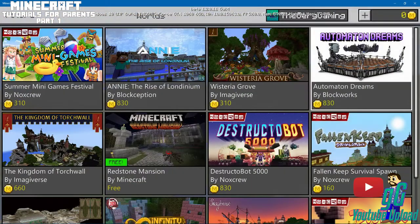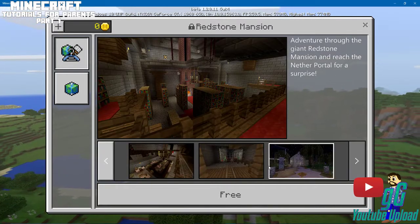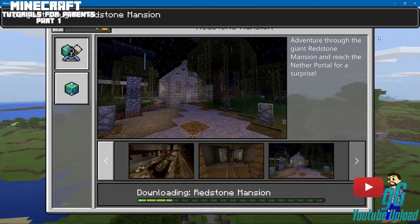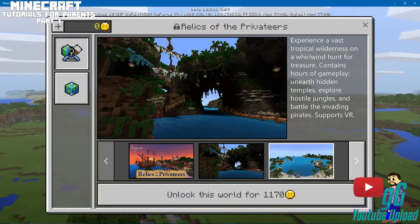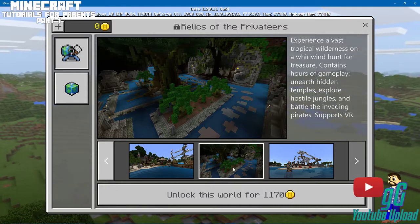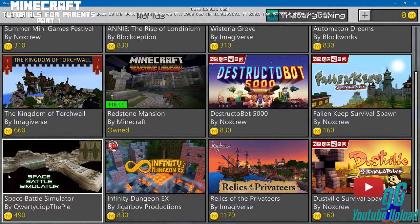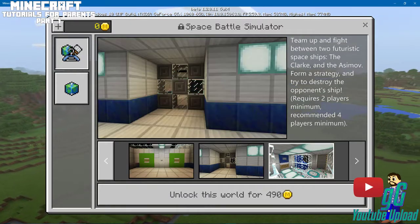Basically you have texture packs, and you also have worlds — these are a new thing. This is nothing but a giant redstone mansion. These are user-created from what I understand. We'll download one and look at it here a little bit later. But there are things like relics and pirate adventures — I will absolutely buy this soon because I am a huge pirate person. You can experience a vast tropical wilderness on a treasure hunt, explore hostile jungles and battle invading pirates. These are a certain gameplay experience that will change up the gameplay.